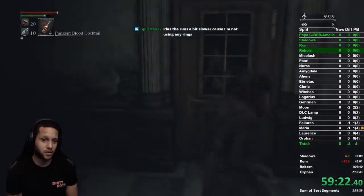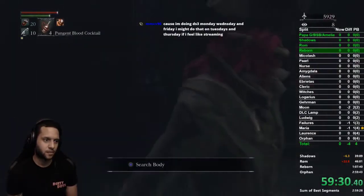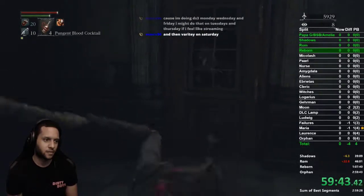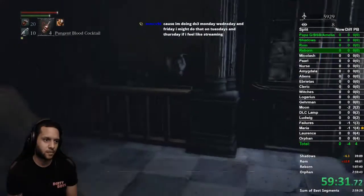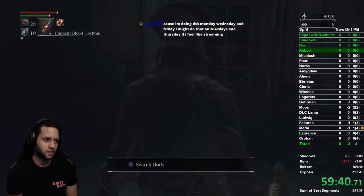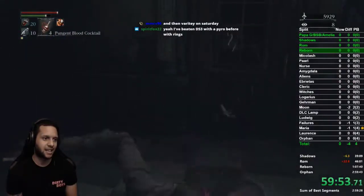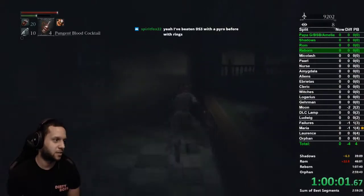Now we use the cane — do an up-R2 which does a jump animation to hit this guy through the door. He'll come closer, then get your Saw Cleaver out, extend it, and do a charged R2. Those blue attacks he does can hit you through the door — always go to the side because it's a grab that staggers you. Go to the side a little bit to be safe, then he'll come to you and you kill him in about three or four hits. That's all we need the cane for.